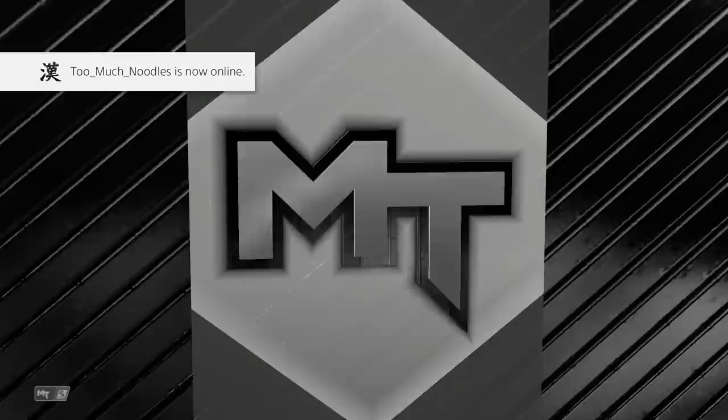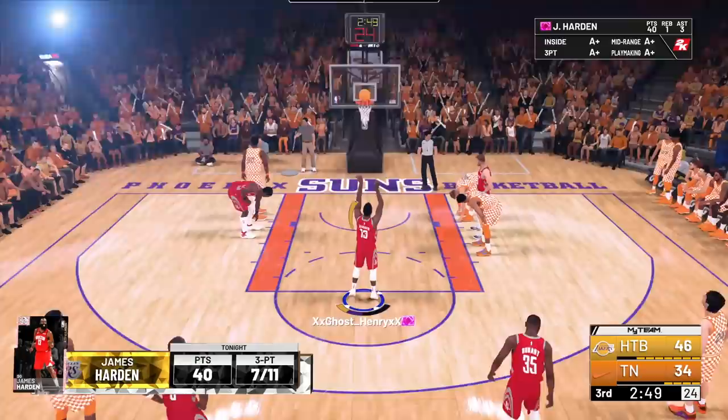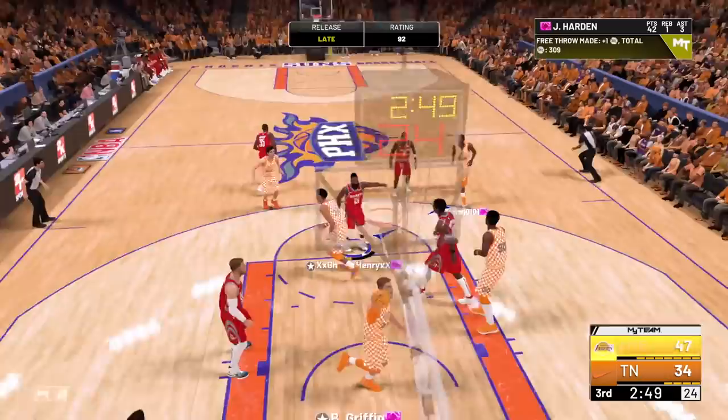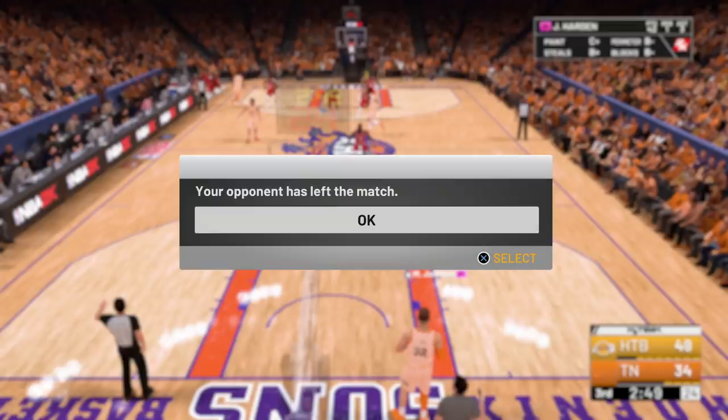We've got 40 points in the second half — first free throws going down. He's shooting phenomenally: 7 for 11 from three as of right now, kind of insane. Second free throw going down as well. That 92 free throw — you know he shoots a lot, so he's got to be making them. And just like that, our opponent has left the match. Pink Diamond James Harden was a little too much for this guy.